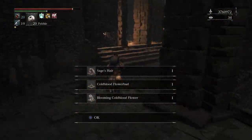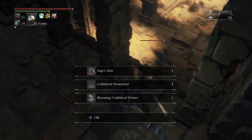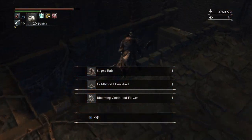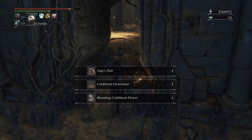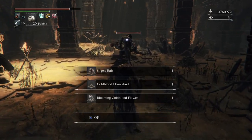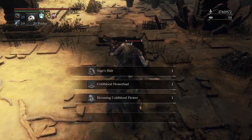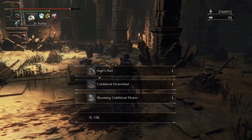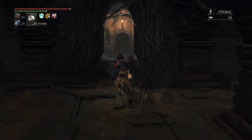I see the sage right there that we need to fight but you can just keep running here - he doesn't see you whatsoever. Look at the items we got - inflicted organ, sage's hair, cold blood flower bud, and blooming cold blood flower. This game is being nice to me today.